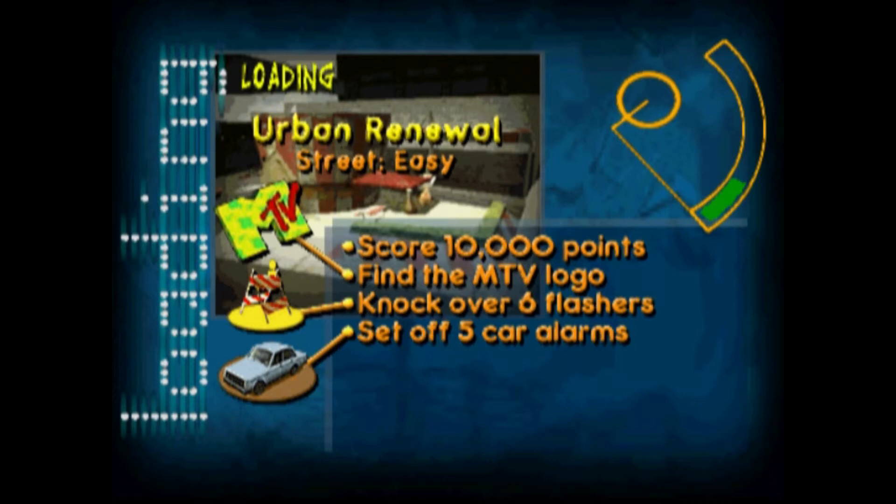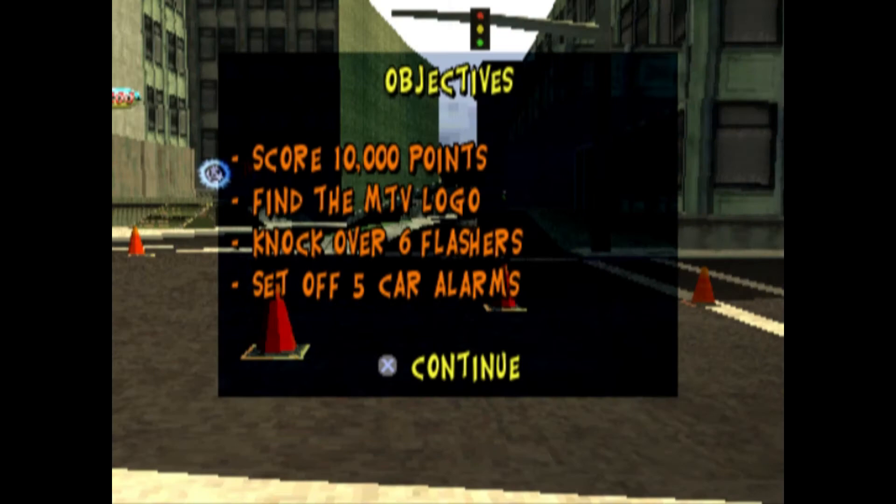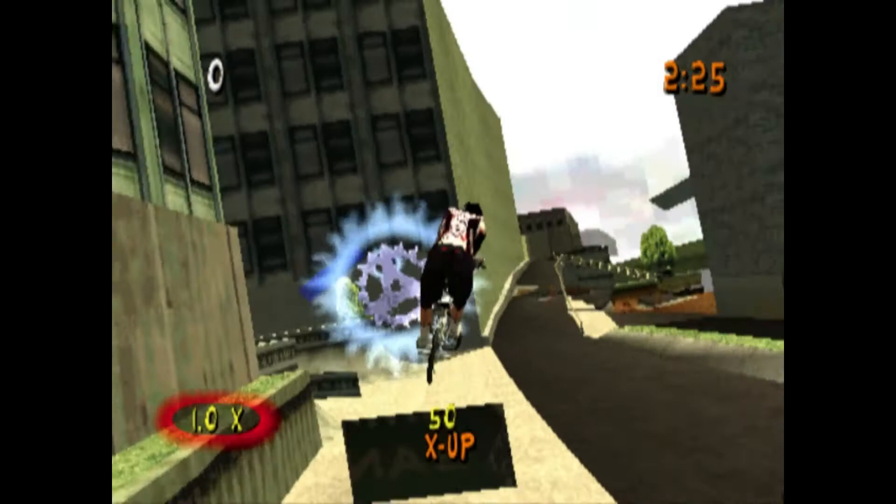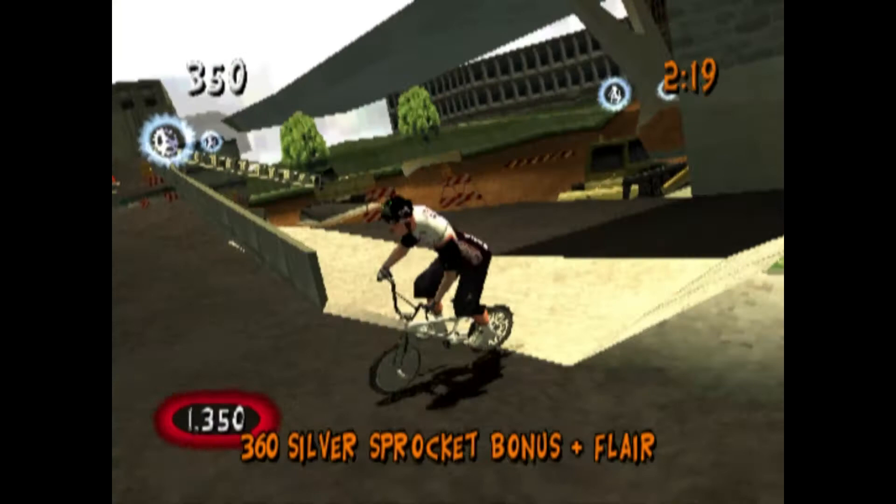We got through the tutorial level. We passed those two challenges and got some wild sprockets — I'll explain that as the game goes along. Now we're in the first main level. You may have noticed that just like the character stats, the levels are broken up into street, vert, and dirt. Honestly, despite being from unrelated game companies, this game has quite a few similarities with another street-vert-dirt game we know — another fairly clunky BMX game from the next generation.